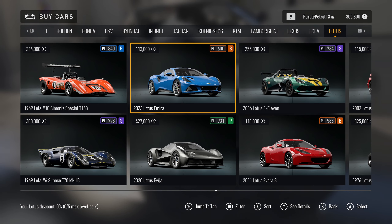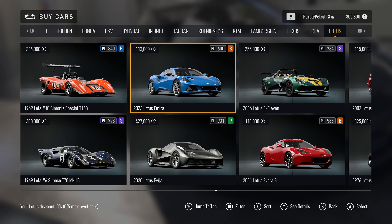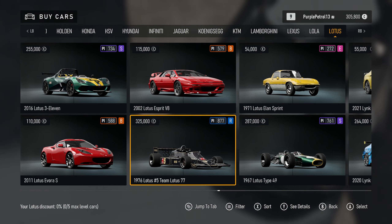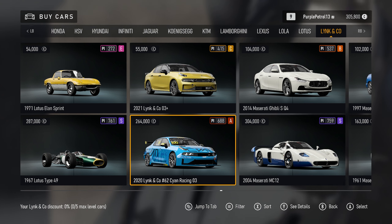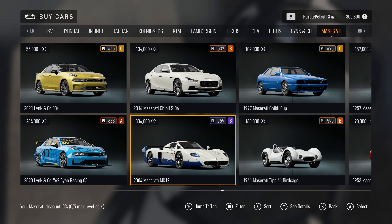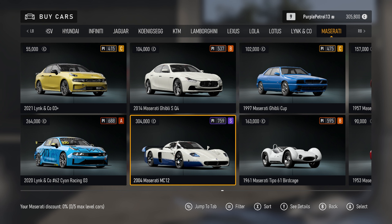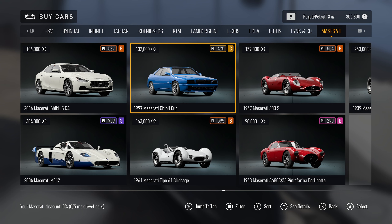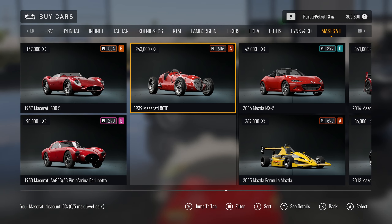Lotus Emira is really good to see in here — that was of course in a paid pack in Horizon, but it's in the base game of Motorsport, interestingly rated at the top of B-Class from standard. Of course you've got some Lotus Racers as well, and the Esprit V8 — good to see back, also absent from Horizon 5. Now the Maserati MC12 — for some reason they've taken the decision to put the road-going MC12 in this game but not the MC12 Corsa, whereas in Horizon they put the racing one but not the road-going one. Just seems a little bit back to front. The Ghibli Cup is back — that always seems to be in Motorsport but not in Horizon, as do several of these vintage racers.